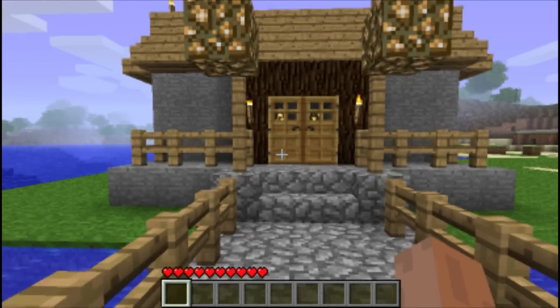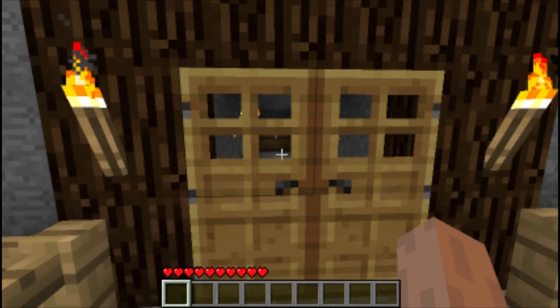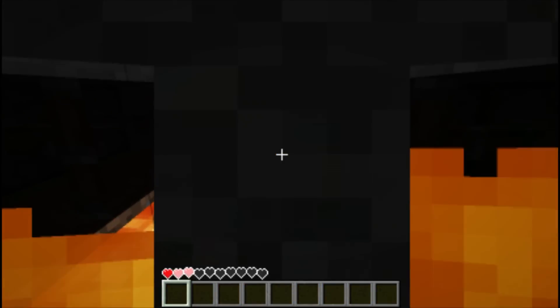It looks like a normal house, and we're going to go inside and show you. You'll walk up to the door and be like, oh, there's a chest over there. What's in there? So we're going to go get that chest and then you find out — you're dead.